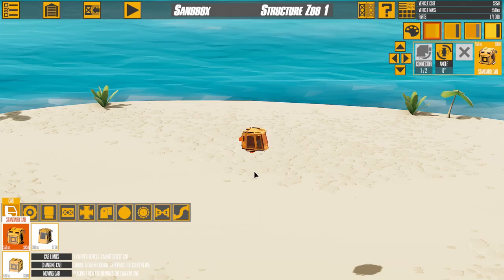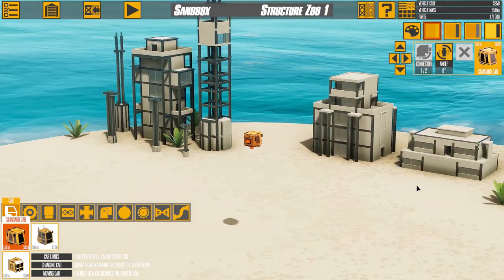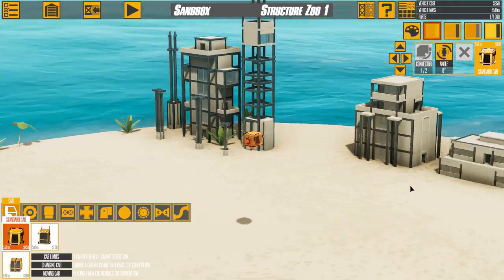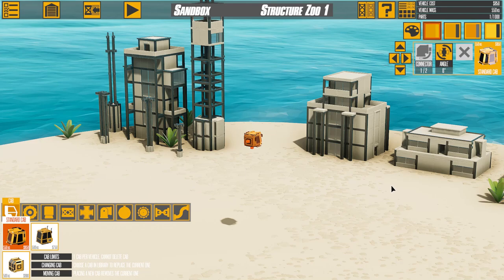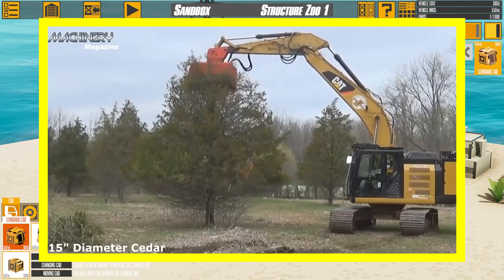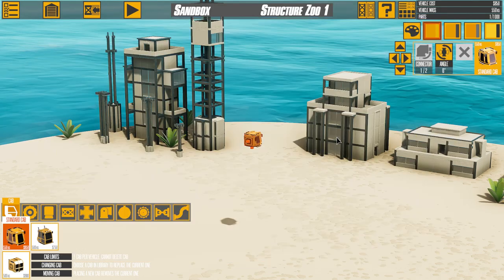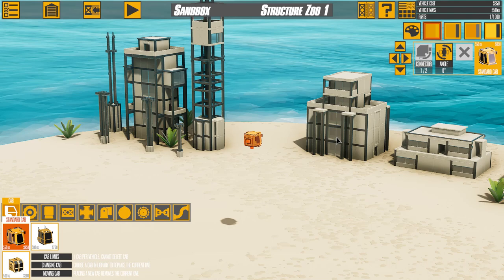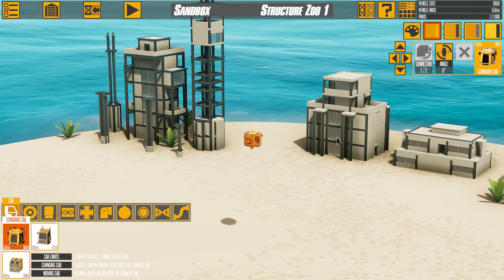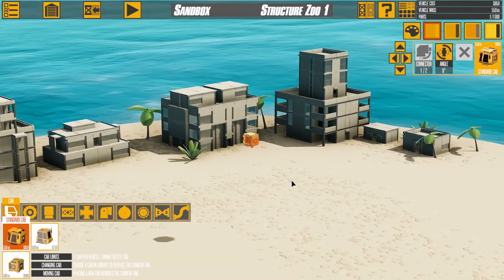Hey everyone, I'm Cosmo. Welcome back to Instruments of Destruction and today, simply put, I want to mulch buildings. I was thinking about what kind of destruction vehicle I should build, and then I remembered those tree mulchers that basically turn trees into dust in a matter of seconds. My feelings about deforestation aside, I think that's a really cool machine and I want to do something that basically does the same to buildings.